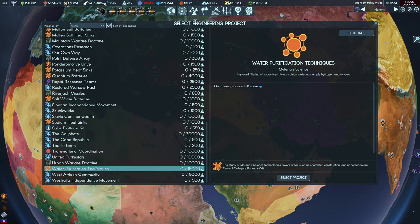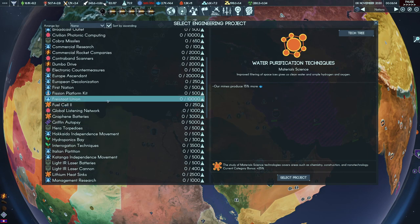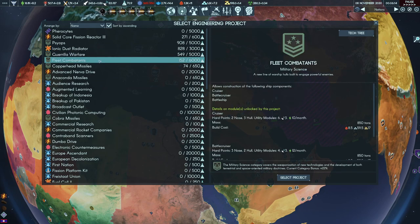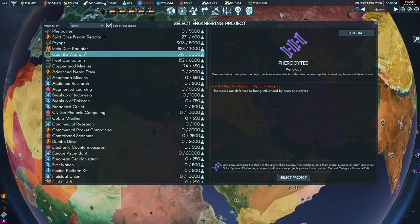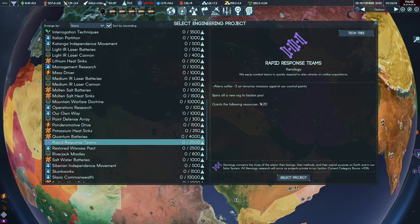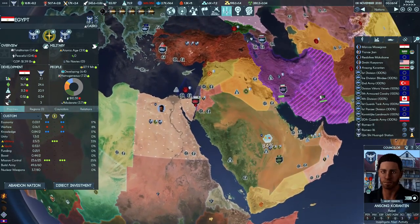Advanced pulsar drives are done. What do I want next? Transnational coordination, solar platform, sodium heat sinks, water purification techniques — we don't have too good a bonus for that. Fleet combatants is a potential — that'd give us larger ships. Ferocytes is also a potential. Rapid response teams — I like that, we've got the bonuses for it. I'll put one into there, then focus on carbon nanotubes. We've got a 102% bonus, so let's do that.